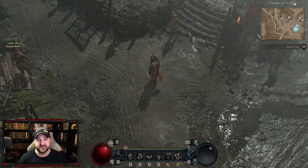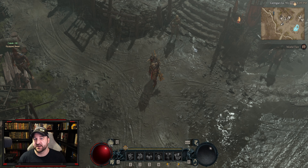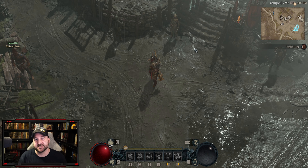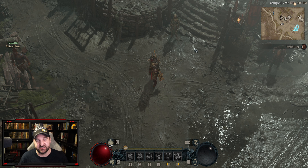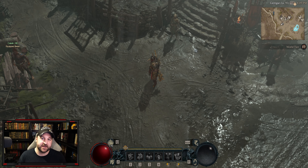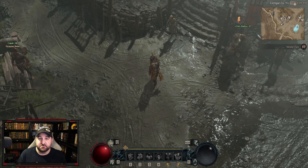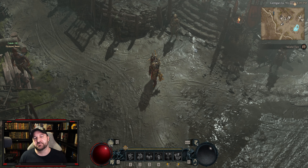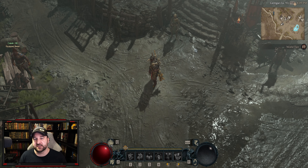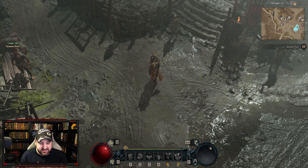What's up guys, it's Zyger here. The barbarian is back in Season 1 of Diablo 4, but I have to stand corrected — the double swing barbarian is not the most powerful build. The most powerful build is the whirlwind bleed build, and I'm going to show you why. As you can see in the preview, it basically melts Uber Lilith in both phases and utterly annihilates everything in Nightmare 100 dungeons.